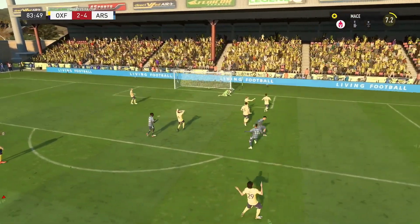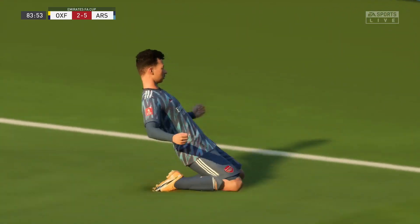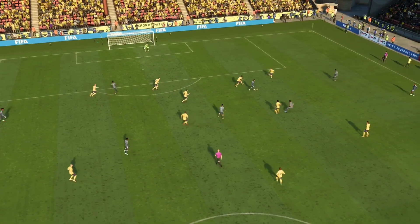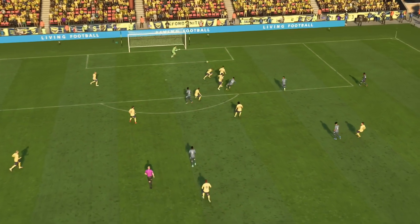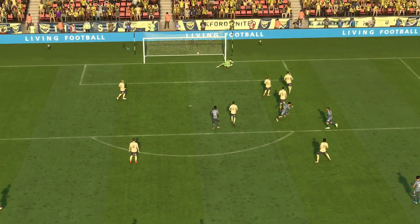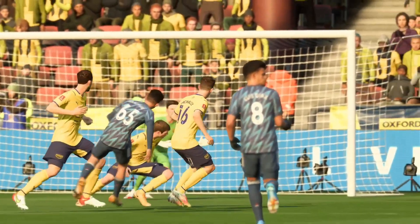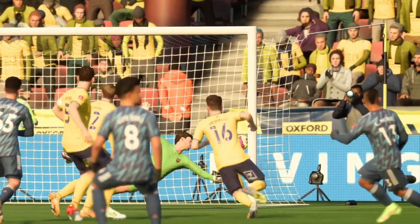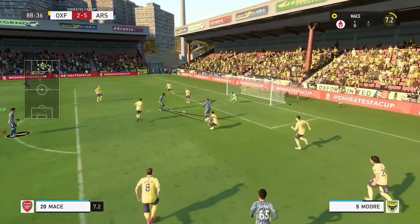Not much happened up until the 83rd minute. Mahan again, outside the box, edge of the box, finds that near post. The keeper is a bit suspect but I'm not going to be too harsh on him this time. The play is beautiful, a 1-2 and back across - no defender closes him down and two defenders are actually blocking the goalkeeper's eyeline. The near post is found, it's a decent strike. Keeper puts an effort in but doesn't react quick enough. 5-2.